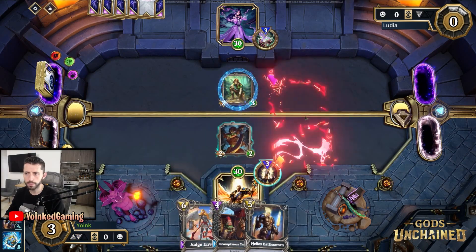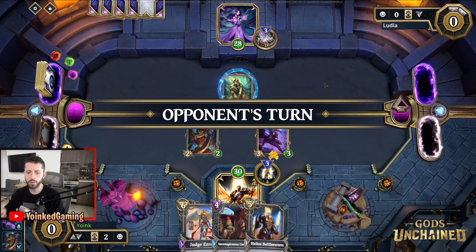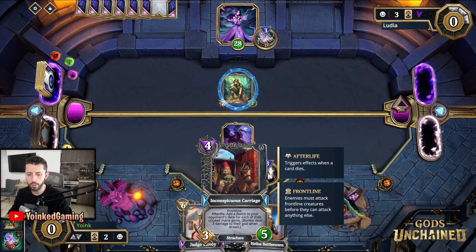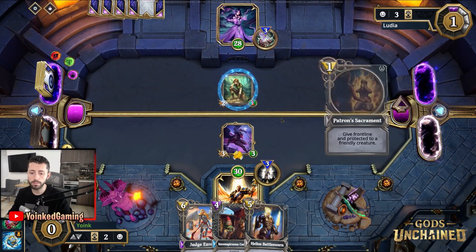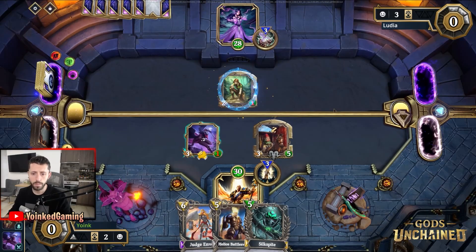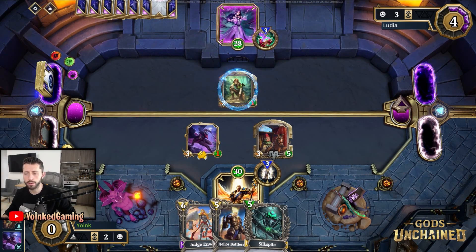Yeah, let's play that immediately. I'm going to attack my opponent directly here because they have an easy trade. The opponent is just going to use their get power, which makes this a great turn for us to play the Inconspicuous Carriage. I really want to make sure that this creature can't protect another creature with two attacks on the next turn.